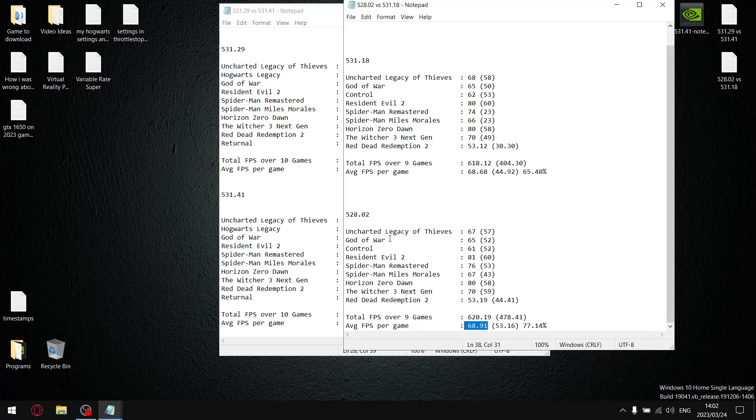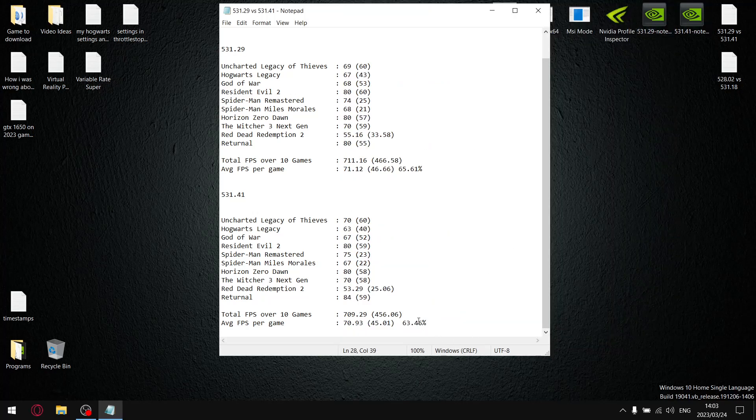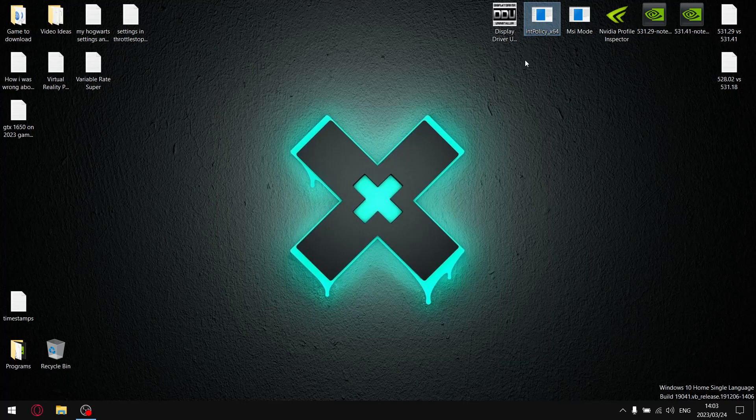This is why I recommend you don't upgrade from driver 528.02. The good drivers are also 528.24, but 528.02 is still my preferred driver because the ratio of 1% lows to average FPS is the closest I've seen in a very long time. The latest driver sits at 63.46% stability and the previous at 65.61%. Yes, they say 531.41 is optimized for Resident Evil 4 Remake and The Last of Us Part 1, but 528.02 is still going to get better FPS and better 1% lows. These latest drivers are trash.